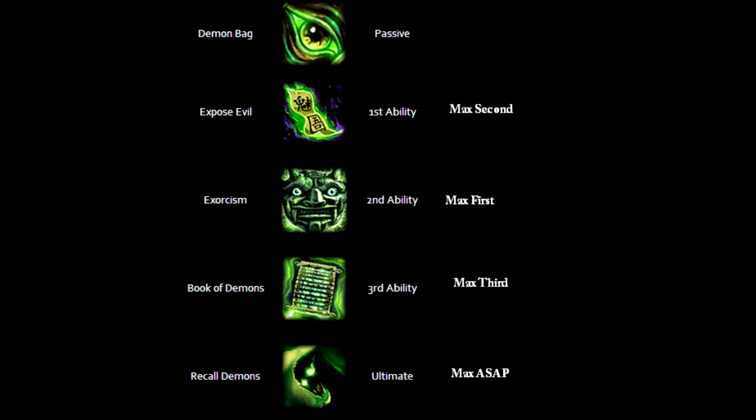And lastly, Zhong Kui's ultimate, Recall Demons. When Zhong Kui activates this ability, demons pulse out of his bag, damaging all nearby enemies every second.